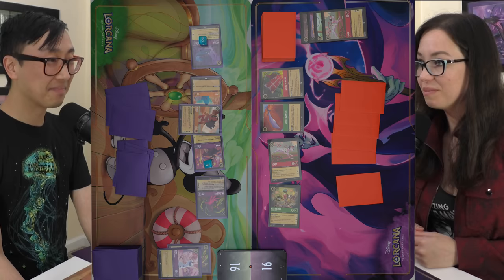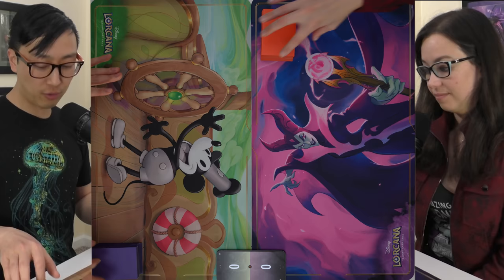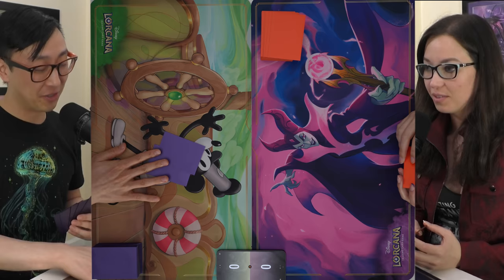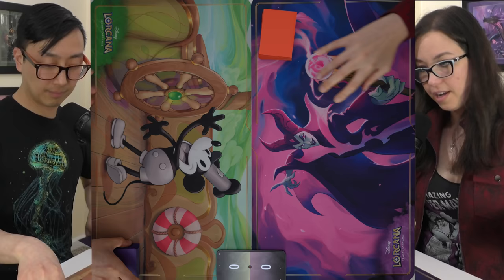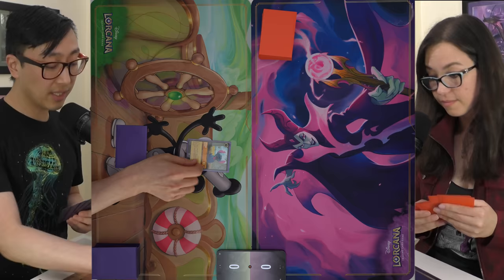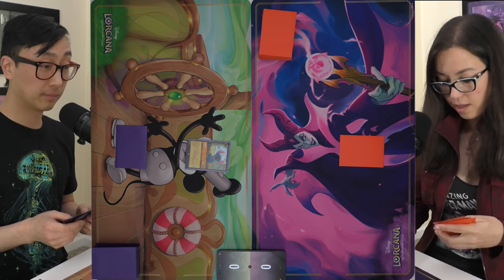This time I'm going to deal with those Pongos right away. I'm being greedy — I'll alter by two. I'll alter by three. I'm going to start by inking Dinglehopper and playing a Stitch. Pass. I'll ink Vicious Betrayal and play Sergeant Tibbs. Pass.